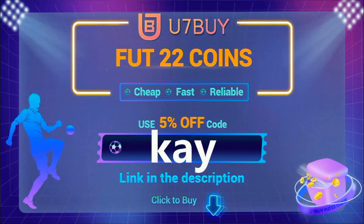If you're looking to buy some cheap FIFA 22 Ultimate Team coins, make sure you check out U7Buy. The transactions are safe and you will receive your coins within a blink of an eye. Make sure you use code K at the checkout for 5% off. The link is in the description.